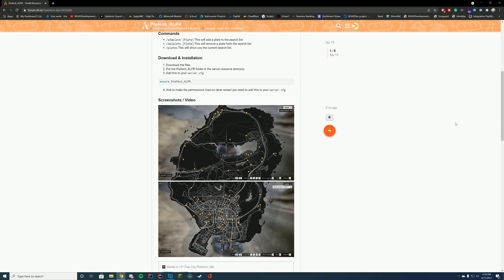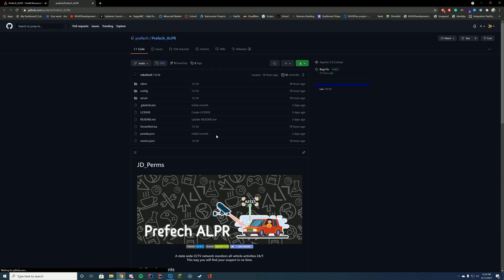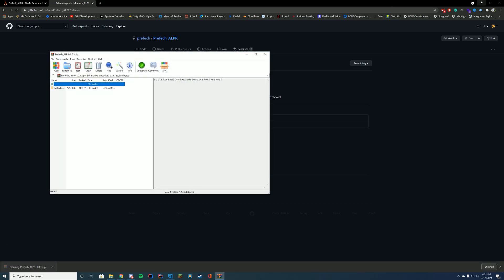It's very, very easy to install. All we have to do is go to the GitHub link. You can click it directly from the resource page, and go to the top where you see Releases. Releases is just an easy way to download everything. You can go ahead and click the source code zip file.